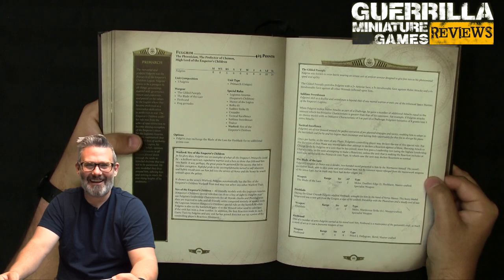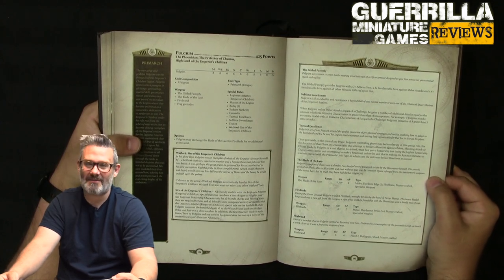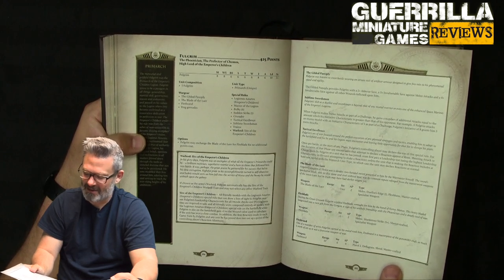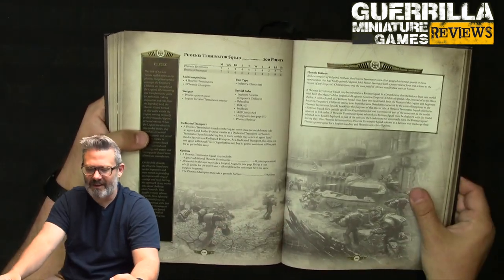His warlord trait is selfish — it's just him and the unit he joins that get a free reaction every turn. He's very good in duels and will have a massive number of bonus attacks stacking when bullying small units, but isn't necessarily going to go toe-to-toe with other Primarchs. He must just kill Ferrus Manus very quickly with hot dice.